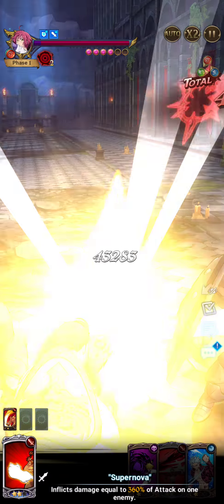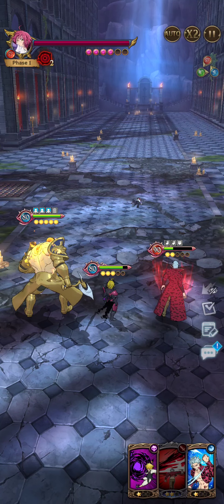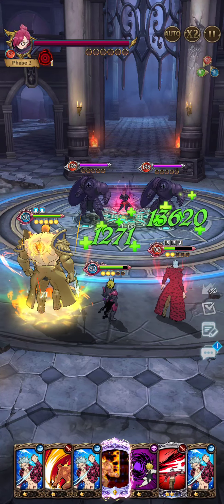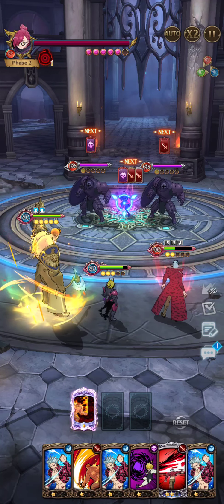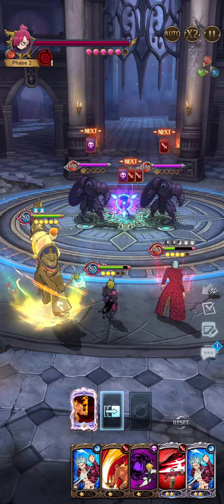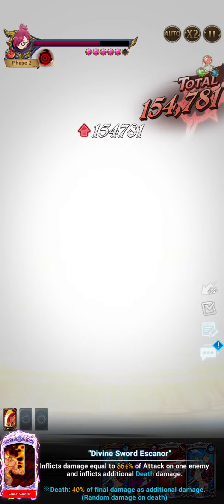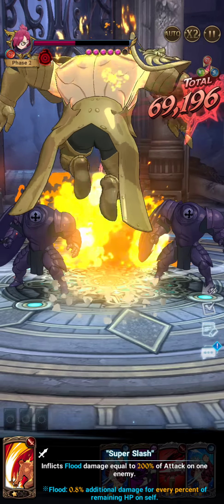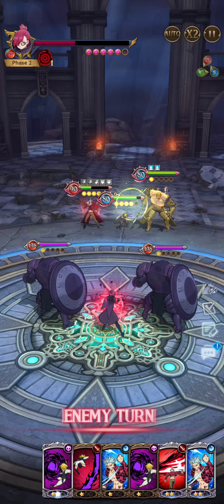I wonder if I could just take the one Escanor by himself and body this — probably not. First turn, first phase done. Then you go into second phase, obviously. I'm just gonna target him and get Bond ready. This won't kill him — it took two ults last time: one from Escanor and one from Meliodas to get the job done.